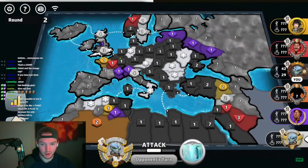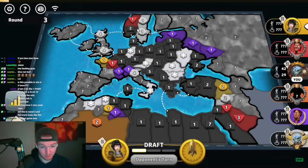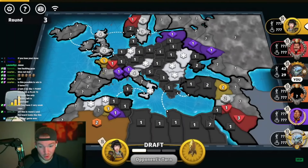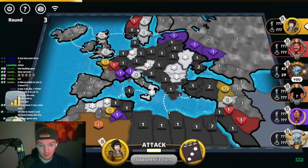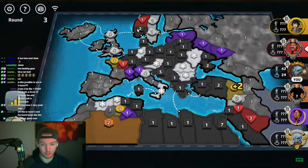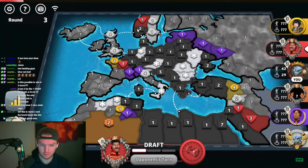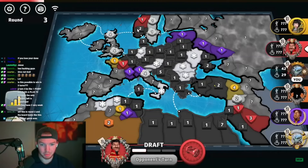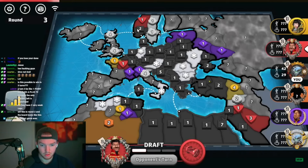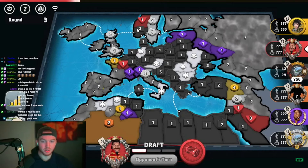Can anybody stop one of the greatest snowballs of all time? This video is, I think, JJ Braw at his finest right now. Can yellow possibly do anything to stop JJ Braw? JJ just has so much territory — he's going to be getting at least a couple bonuses. Yellow's doing nothing, and red just gets three. Red can't do anything. With all of these players just losing their bonuses and capitals and everybody attacking each other, JJ has full control over the entirety of the board.